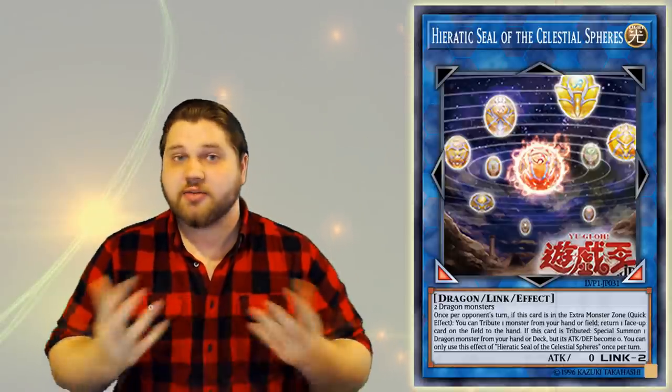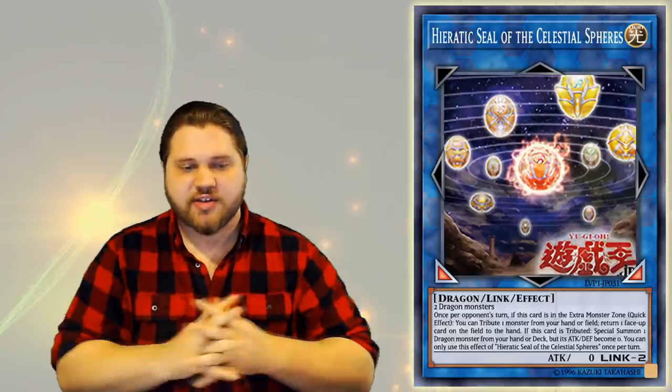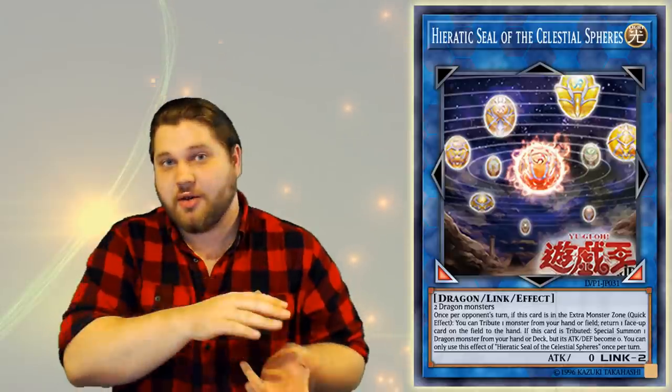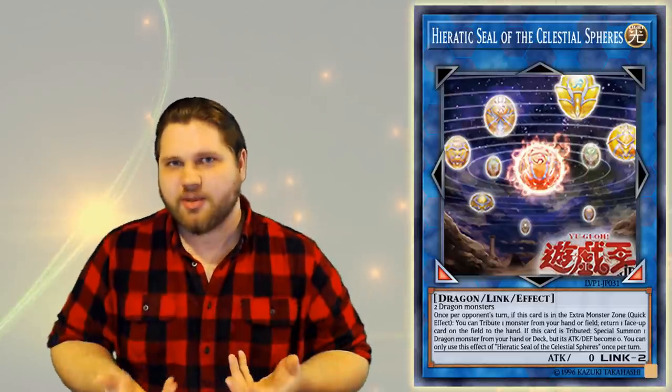Hieratic Seal of the Celestial Spheres is a Light Dragon Link effect monster. It's got two markers, being a Link 2, and those links point bottom-left and bottom-right. It's got zero attack, and its materials are just two Dragon-type monsters — so very generic. Any Dragon-type deck will be able to utilize this card to some capacity, especially when we start looking at its effects. Its effects are also very generically good for Hieratics as well as just Dragon support in general, which is kind of dangerous actually.